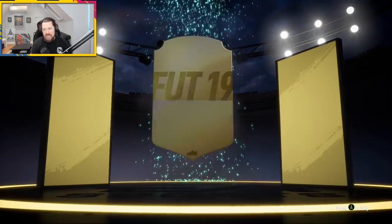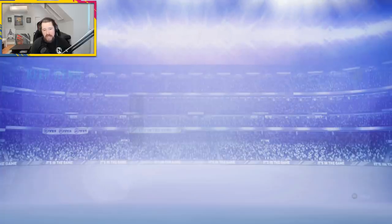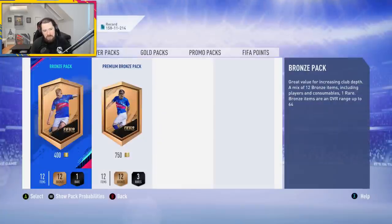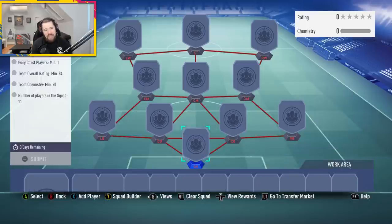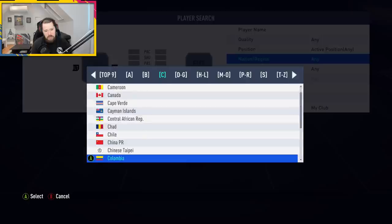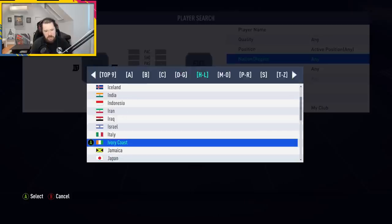We get some boards — a goalkeeper, an 83-rated! That's what we needed. I'm struggling to get behind this Doombia, if you haven't figured that out already. I'm also very intrigued to understand what the Yashin price differences are going to be, because I think it's going to be flat-out cheaper to do Yashin than it is to do the Yashin upgrade. We then need an 84-rated squad with one Ivory Coast player.